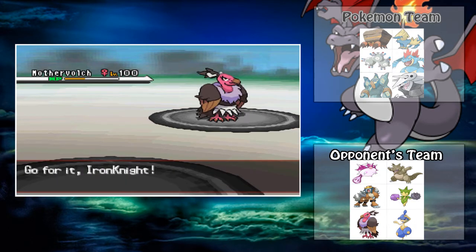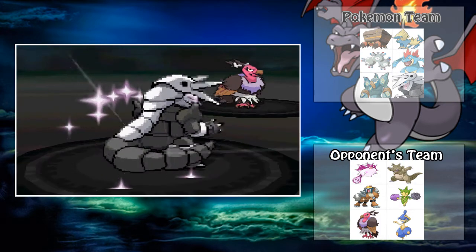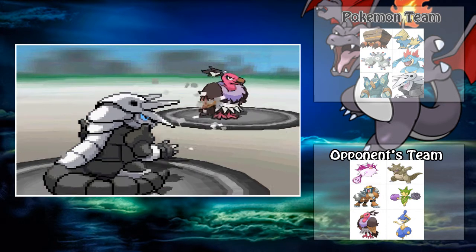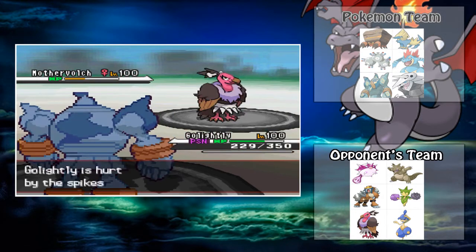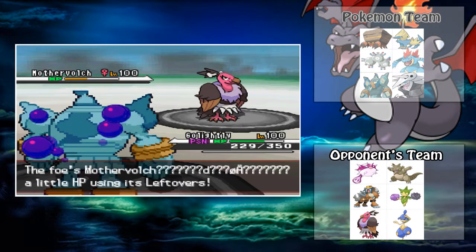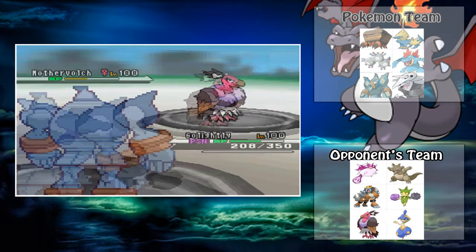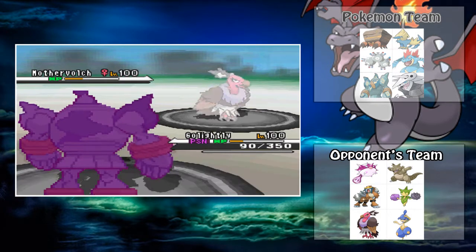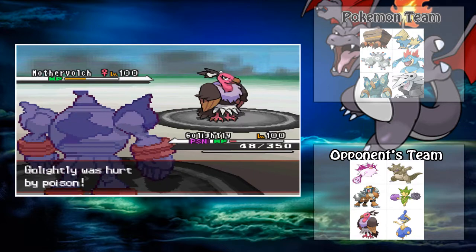I'm going to send out Aggron. Here was my plan — to go for a Rock Polish just in case he had a scarfer, which he does. But he Whirlwinds me out, and I was going to finish it off with a Head Smash. So that's too bad. Do I switch out or go for the unprotected Focus Punch? I go for the unprotected Focus Punch thinking he's going to go for a Roost, but he goes straight for Brave Bird predicting that — which is a good prediction. I'm pretty sure if he went for a Roost I would have done a lot of damage, probably enough to kill it, because I've got Iron Fist and max attack. But still, that thing is bulky as shit.